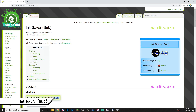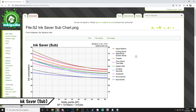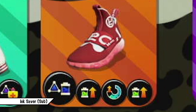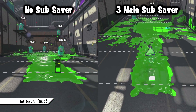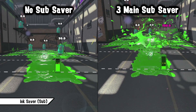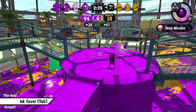Ink Saver Sub decreases the ink usage of sub-weapons — kind of the opposite of Ink Saver Main — and is used if you want to output a lot of bombs. Since stacking sub saver also decreases its effect over time, it synergizes well with Ink Recovery Up, since every time you use a sub-weapon you need to sit in your ink waiting for your tank to recharge to throw another bomb. You mainly want to use Ink Saver Sub when you have a good bomb to spam in your kit like Burst Bomb, Splat Bomb, Suction Bomb, Curling Bomb, Autobomb or Point Sensors.